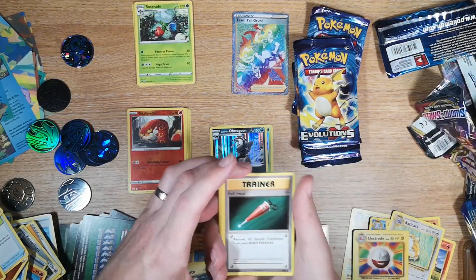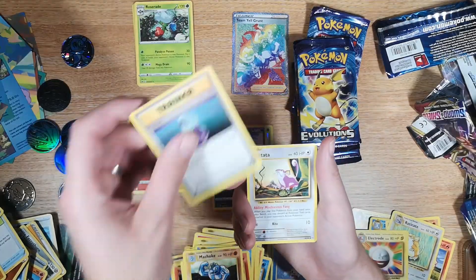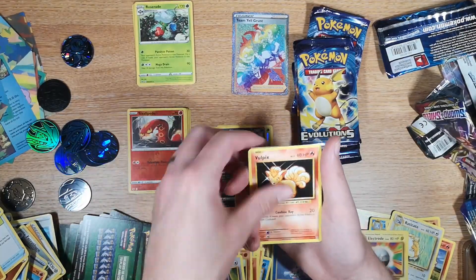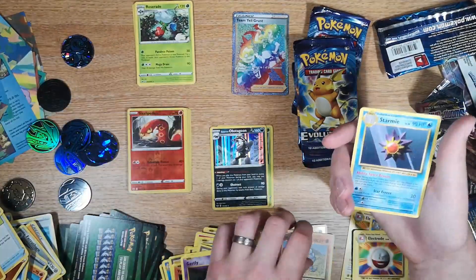Full Heal — okay, so we have Full Heal, Potion, Rattata, Vulpix, Electabuzz, Magikarp, Gastly reverse, Onix, and a Staryu.